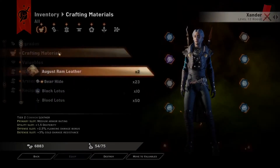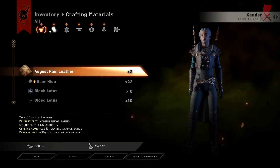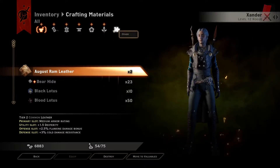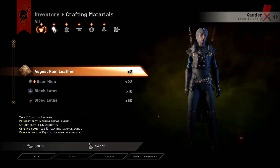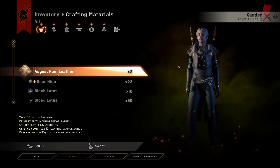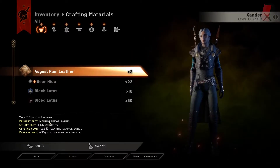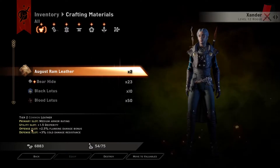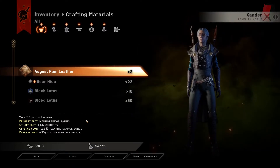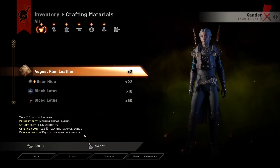For materials, it'll be the same idea where you'll have a bunch of different types: cloth, leather, metal, runes, herbs, and other. We're mostly going to be focusing on cloth, leather, and metal. As you see, we have tiers as well. For the items, you'll look at primary, utility, offensive slot, and defensive slot, and see what they will be contributing to each weapon or armor you'll be creating.